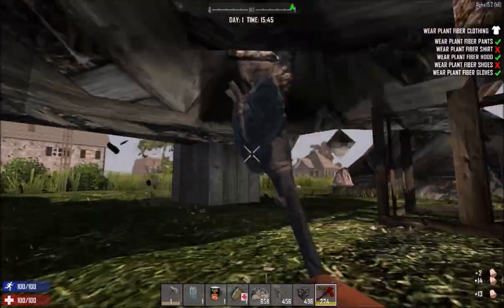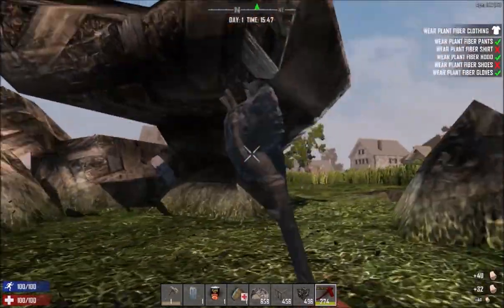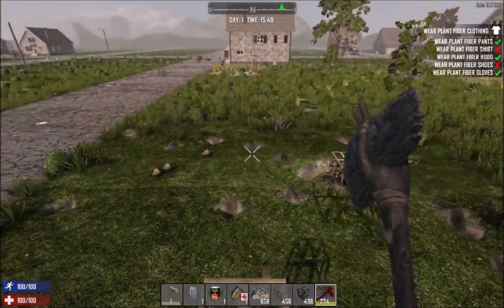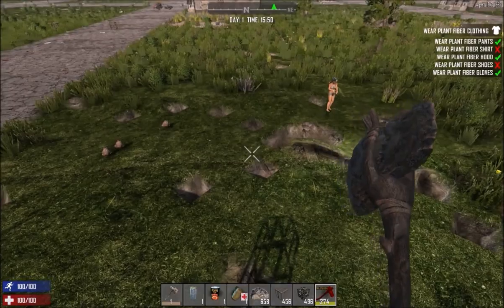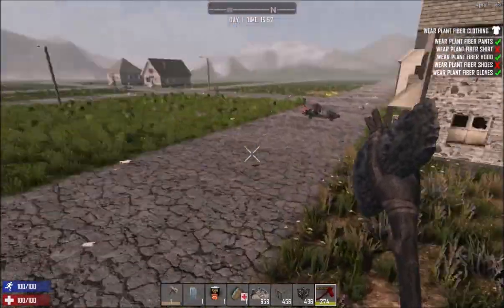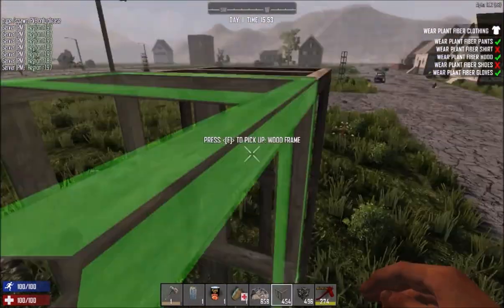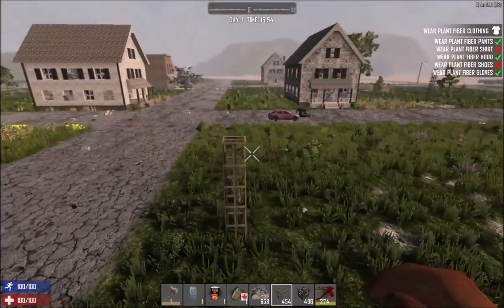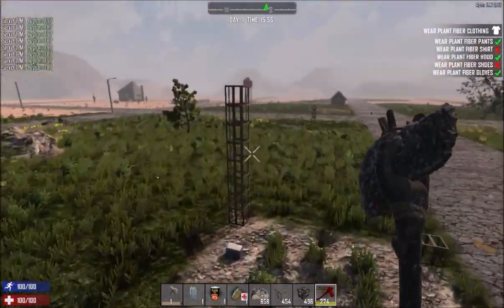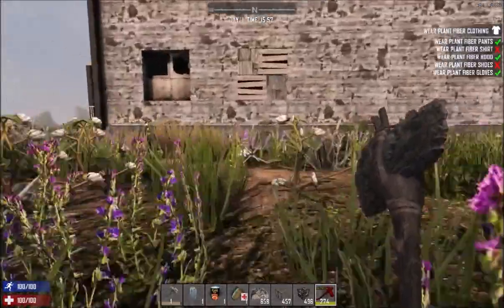I actually wish they could bring back the falling tree damage. I think you might be alone in that. I was never killed by a tree — well, a few times, but that was my own fault. The only time I died from a tree was when I was dumb enough to chop from the bottom of a hill, so obviously the tree would slide into me. So you said the only time you were dumb enough — so, all the time? I mean I was dumb, just not that dumb.